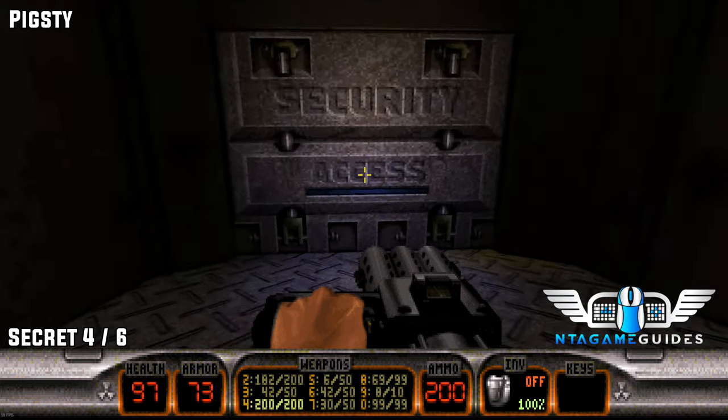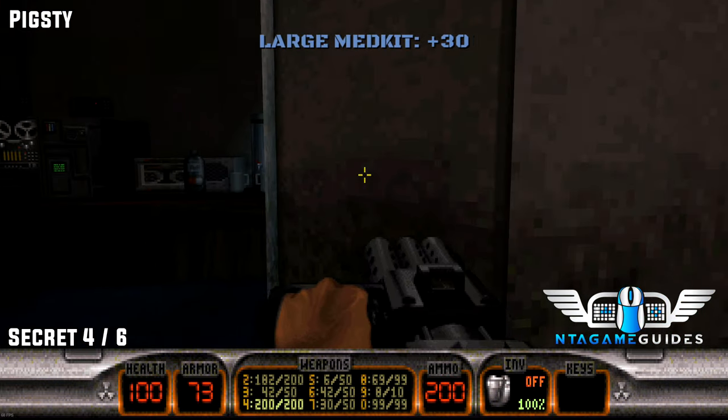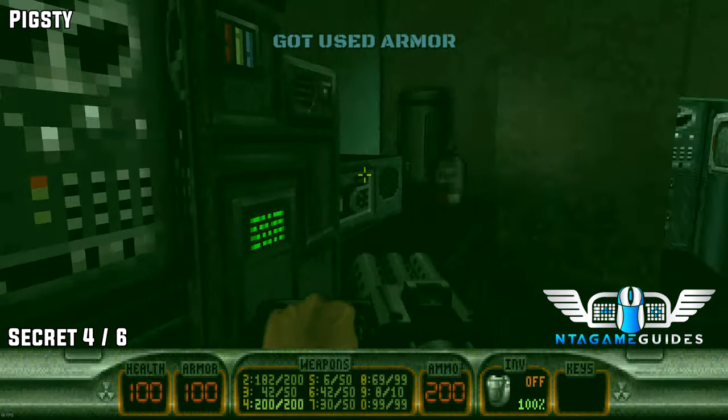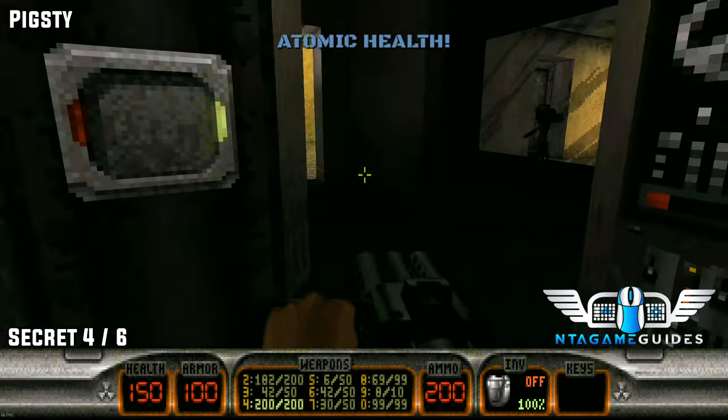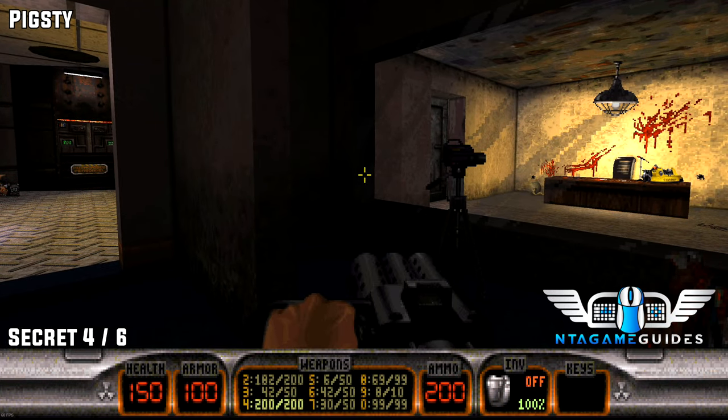Now head towards the exit and go down into the security access door — once again the blue key card area. Go into the interrogation room and press the tape recorder. This will reveal a secret.